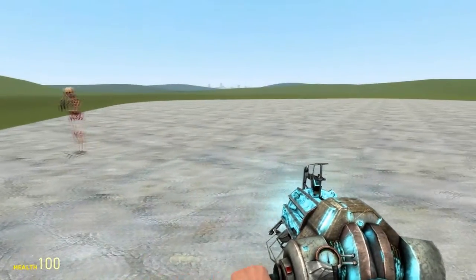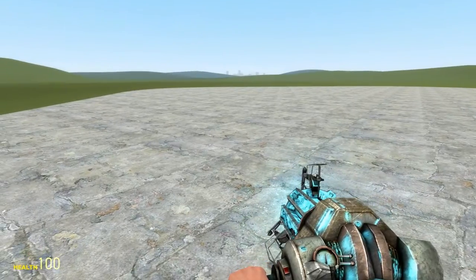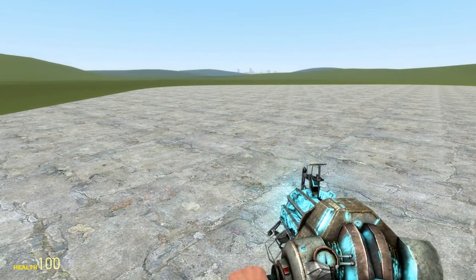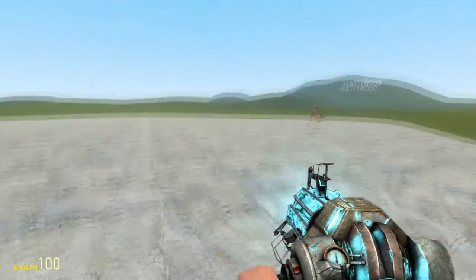Alright, let's get into this. Features: fully custom working airplanes, fully custom working models, textures and models. Yes, there are two models combined into one model.